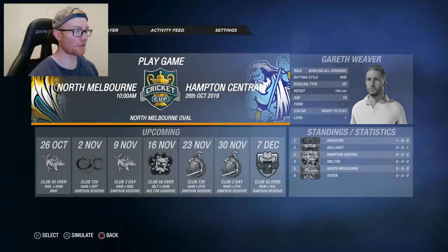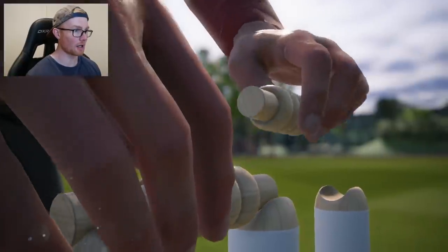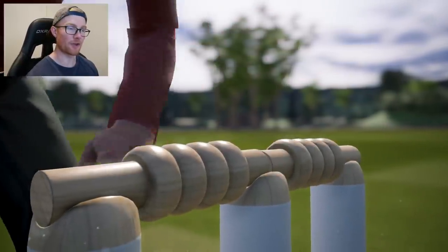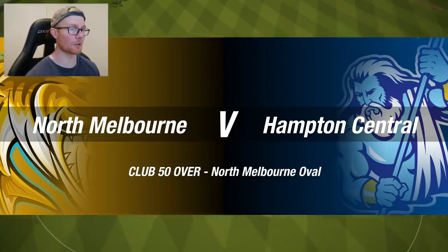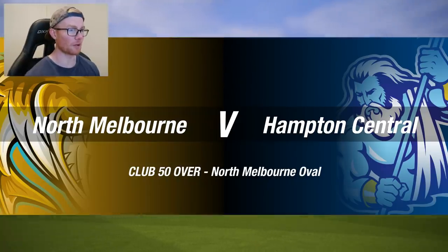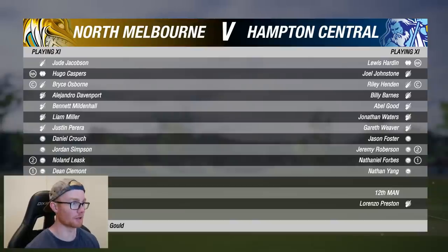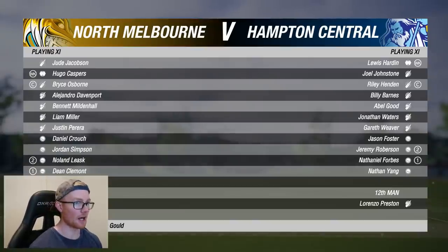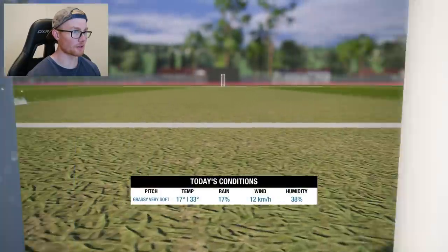Let's get into this 50-over match against North Melbourne at North Melbourne. A bit more cutscene action here as the old mate puts the stumps on. First limited overs match - just going to be interesting. North Melbourne Oval. It's actually good to see we're playing at a sort of club cricket ground. Hendon is the captain for Hampton Central, good to see. And I think we're batting seven again.